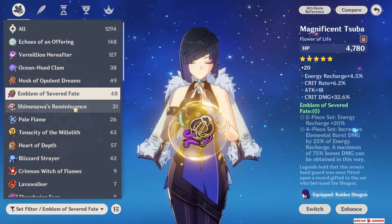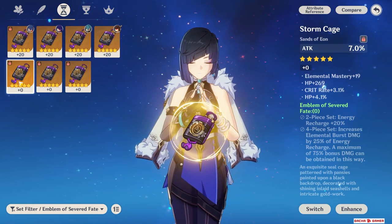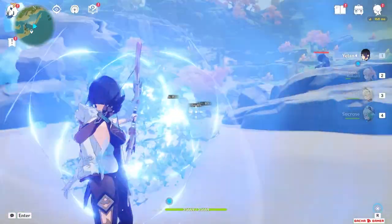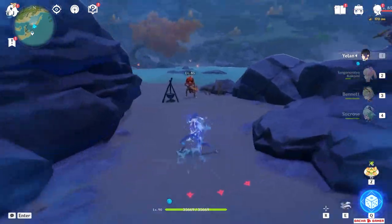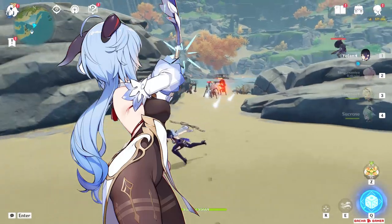Going for a 4-set of Emblem of Severed Fate is also really good on her, but sadly I didn't get lucky with obtaining health on Emblem pieces, as ironic as that sounds. Her first ability is a special charge shot called Breakthrough Barb — it can be charged up really fast, and you can obtain it after spending 5 seconds out of combat or by chance resetting it after hitting enemies with her skill. The damage is decent here but don't expect to become the next Ganyu missile launcher.